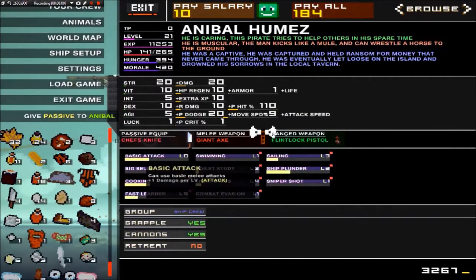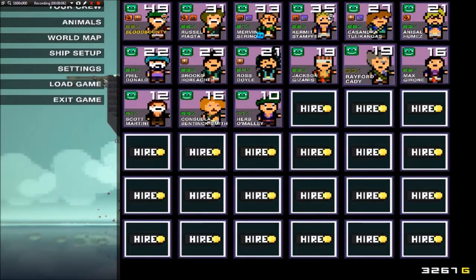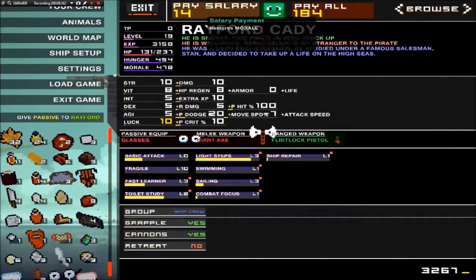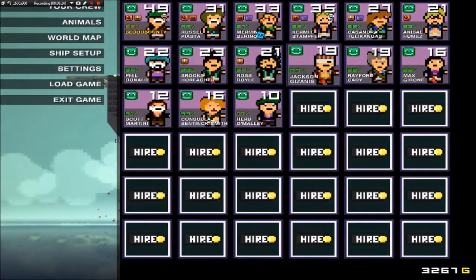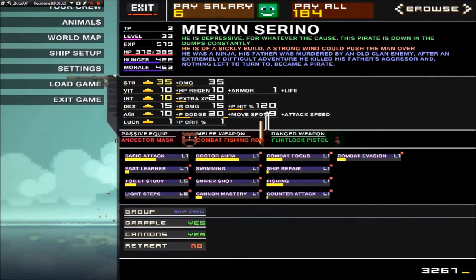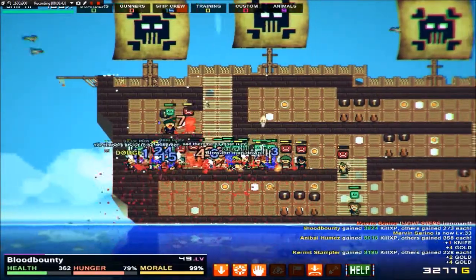This is Chef because of the chef's knife. I gave all my pirates nicknames — I just haven't played this in a while. This is Simple because, as you can see from his face, he's not really thinking about much. And this is Killjoy because he's constantly depressed. Even though it does say he's constantly depressed, for some odd reason his morale doesn't really go down that much, which is a good thing.